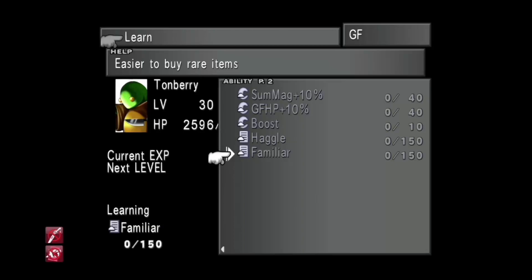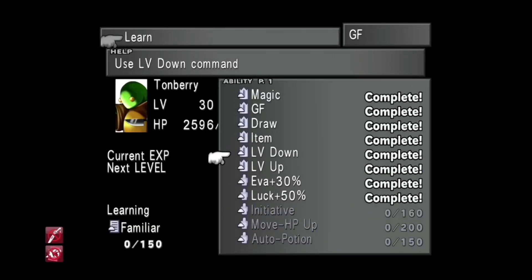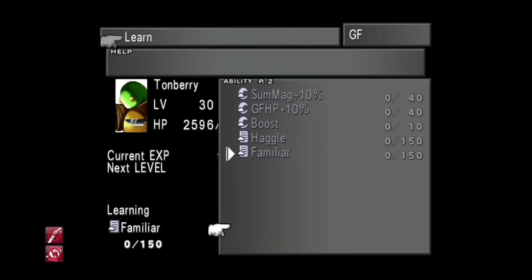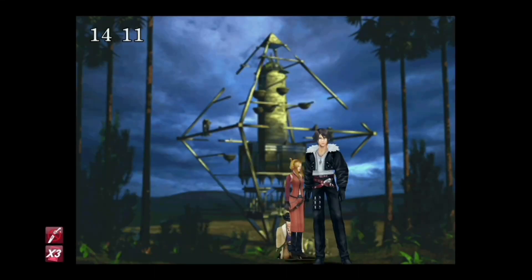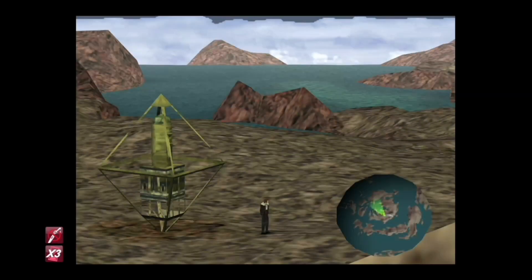Familiar makes it easier to buy rare items, so that's helpful. Familiar and Haggle are good stuff to get first before others. Move-HP Up is cool - it's basically like Tinted Bloom from Final Fantasy 6. You can go face Odin right now but it's actually not a good idea - wait until Disc 4. Anywhere between 18 to 24 Tonberries defeated, the Tonberry King will show up as the 18th encounter.